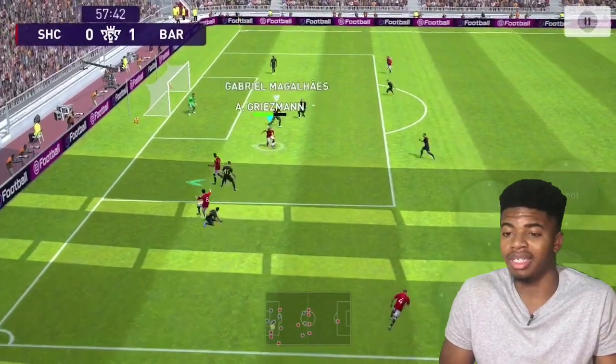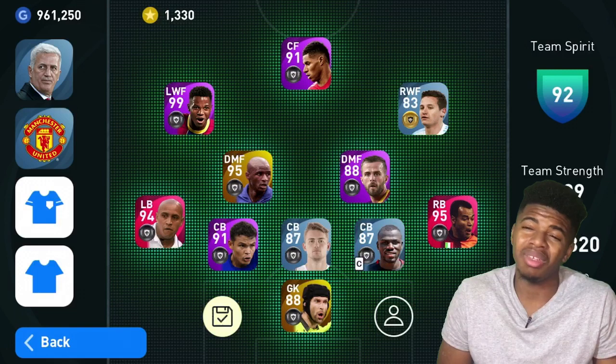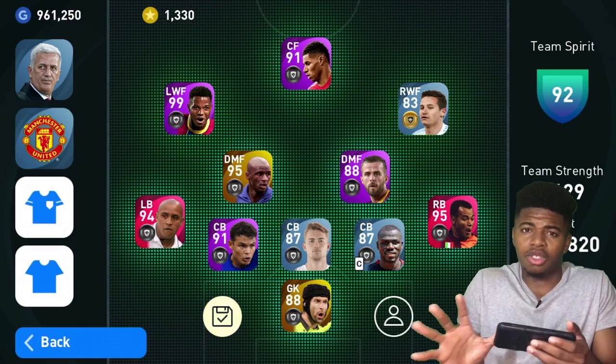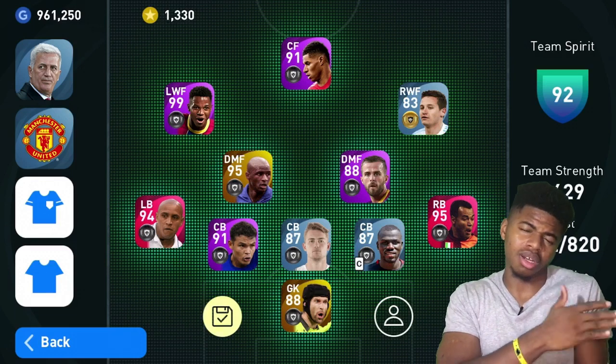You just need a wing back that is quick. You guys can use Trent Alexander-Arnold. You can even use Bissaka, but the thing is most of Bissaka's crosses aren't really successful, so I wouldn't really recommend using him. Maybe you can switch it up and put one defensive wing back on one side and an offensive wing back on the other side. You guys decide.